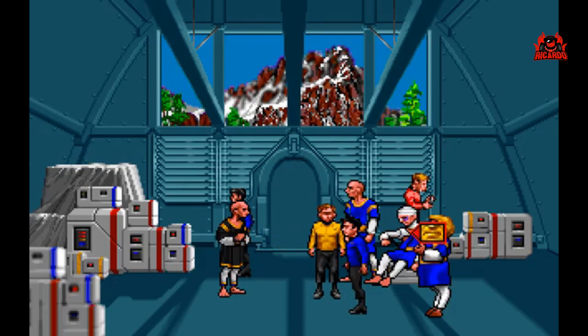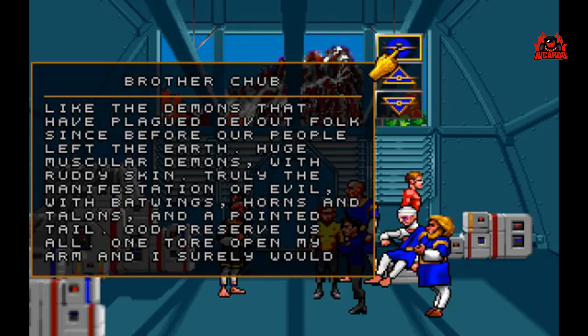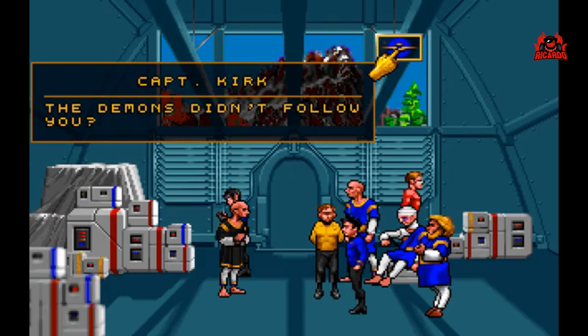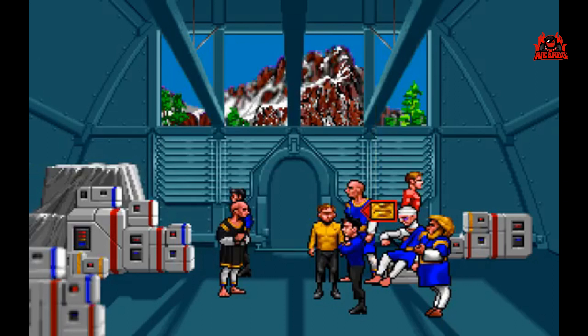I headed up the party that sought to rescue Brother Candry. Without warning, the demons appeared and attacked us as we approached the mine. Can you tell us what they look like? Like the demons that have plagued devout folks since before our people left the Earth — huge, muscular demons with ruddy skin. Truly the manifestation of evil. With bat wings, horns, talons, and a pointed tail. God preserve us all. They tore open my arm and I surely would have perished but for my companions who bore me back down the mountain. The demons didn't follow you? No. Brother Candry was — or is — my partner. I was on the communications link when the demons caused the rockfall and silenced him. He said he'd found a strange door with devilish writing. Truly, he came upon the gate of hell itself.